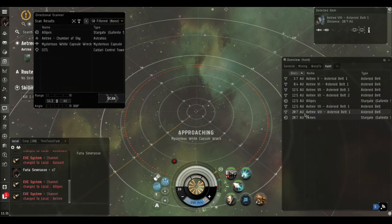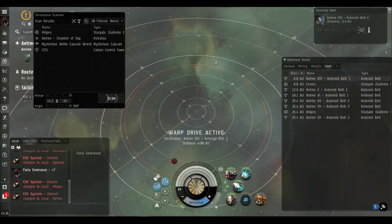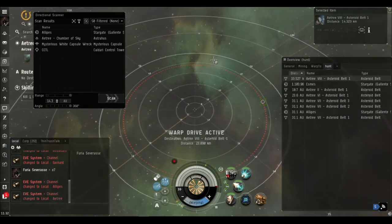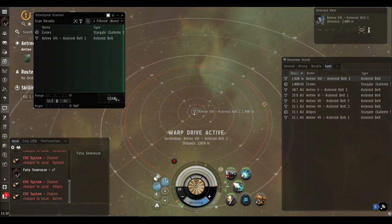Now I'm going over to this asteroid belt - it's over 20 AU away and the d-scan range is 14.3 AU - so I'll go over there and scan from that side of the system. Bear in mind you have a limited range on your d-scan, so make sure if you want to check a whole system that you're moving around. Every ship in the game has the same d-scan - no skills, no modules, no hulls affect it. It's actually probably the only level playing field in the game when it comes to hunter and hunted.